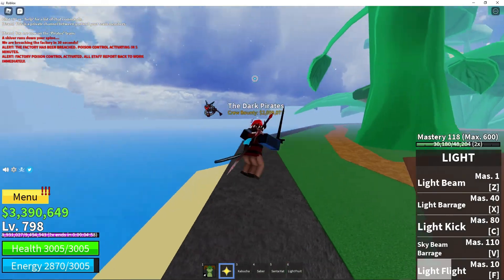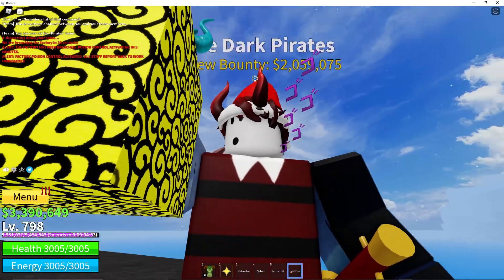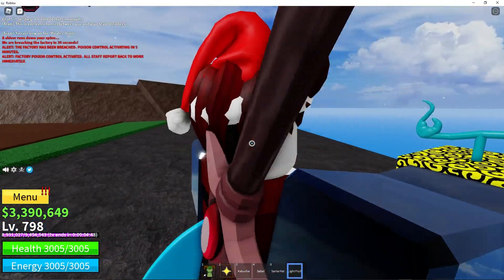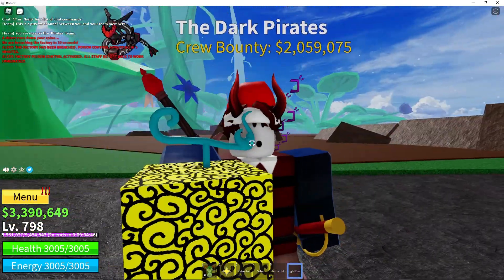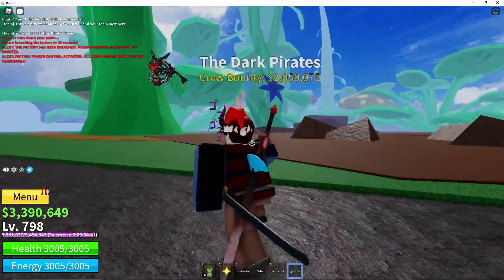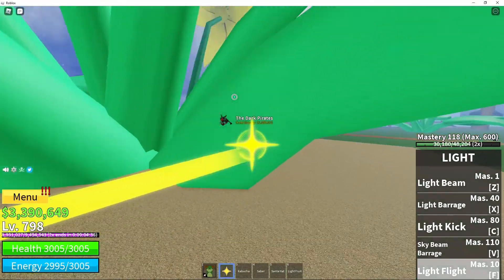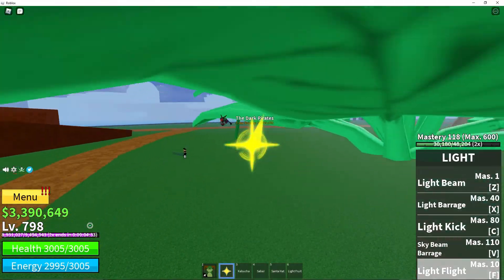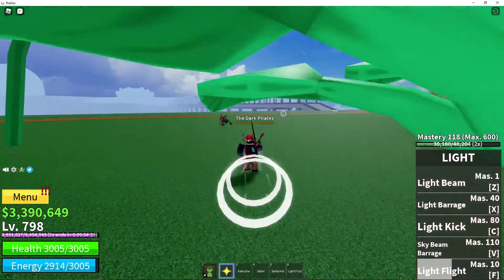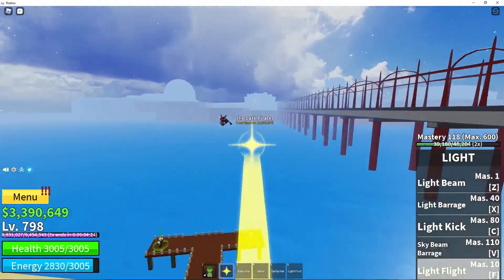Alright, so first going over its design — here it is. I found one actually, so I have one in hand and on my character. It looks pretty good, it's yellow as you can see with the stuff around it. Its flight is, I think, the fastest flight in the game when awakened. As you can see by my level, I'm not good enough to awaken my fruits, but I know for a fact light is the fastest flying fruit in the game.